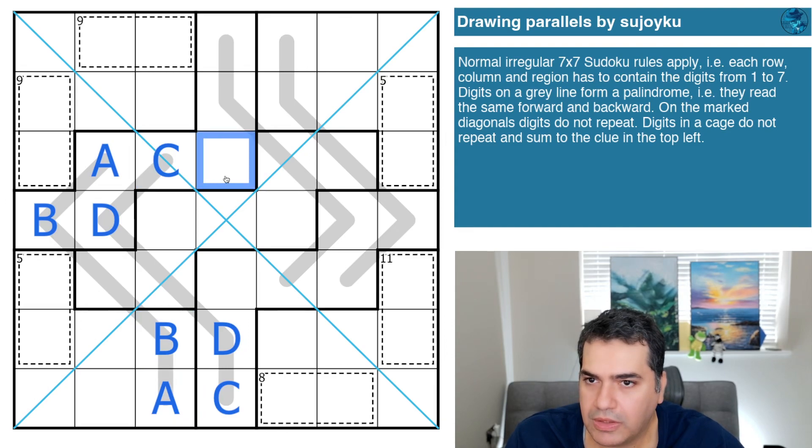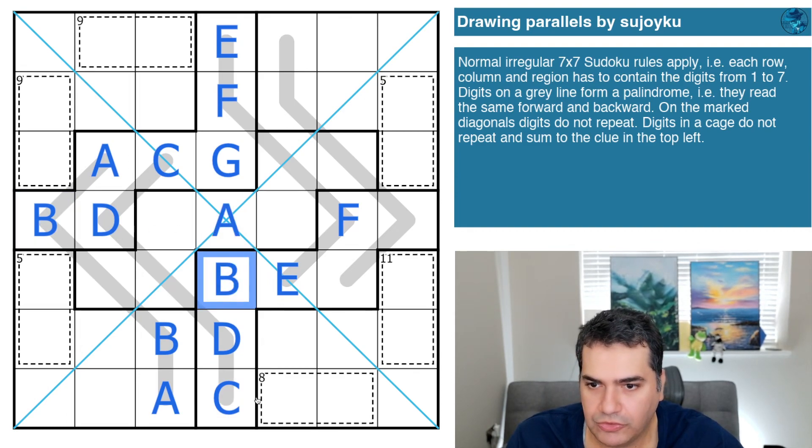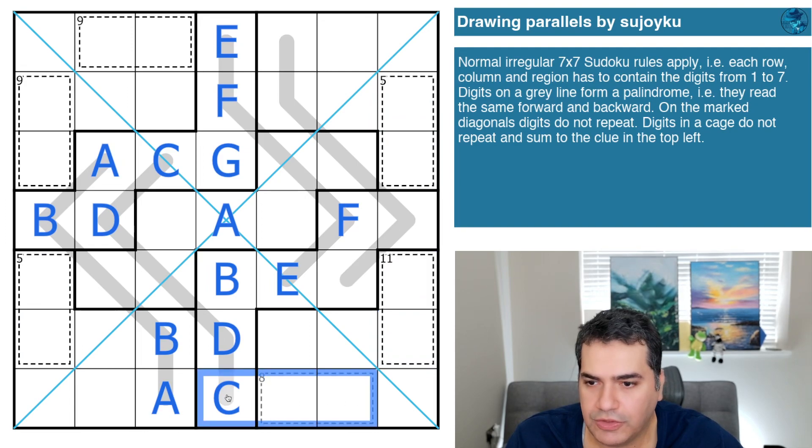This cell could still be a D but not B or C because it sees those in the column. I can continue with this same region — we've already placed four letters, so I'll go E, F, and G. Those are all the letters allowed today since it's only seven digits. Because of the palindrome, E and F repeat back in here, and to complete column four in this seven-by-seven sudoku we need to place B and A. I'll probably have to letter most of the grid and then use the cages at the end to figure out what each letter actually represents as a digit.